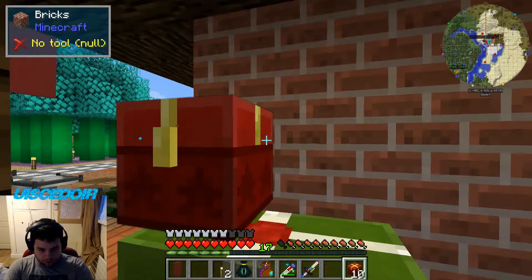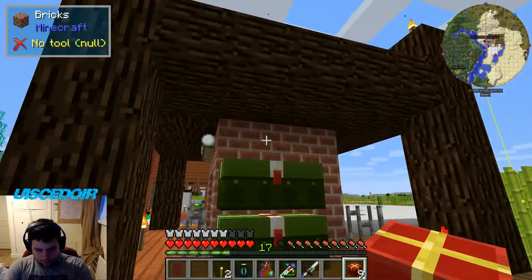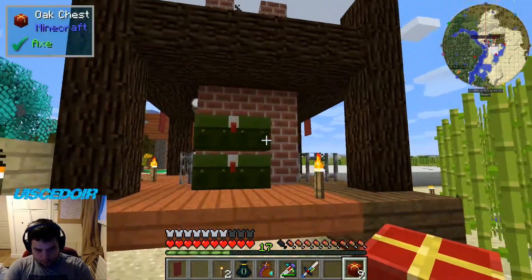I started building a floor here — this is just glowstone with chisel, and these are alabaster bricks. Let's put them here in this Christmas area, I suppose.